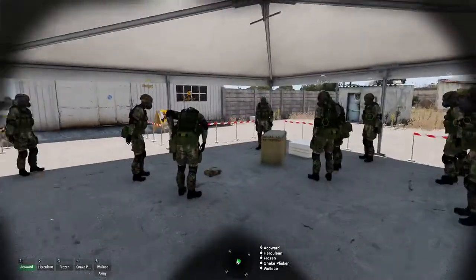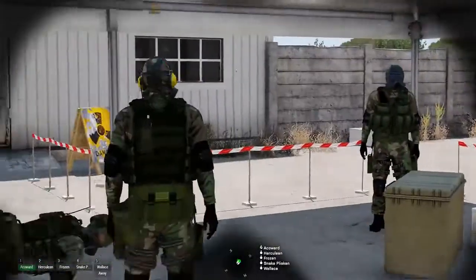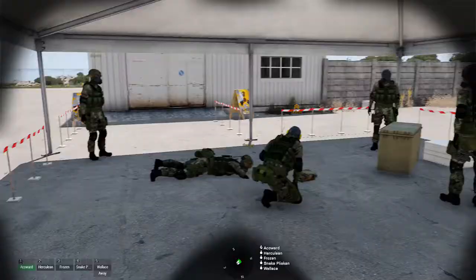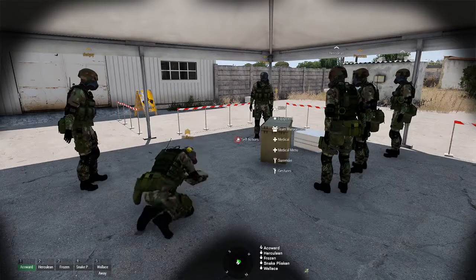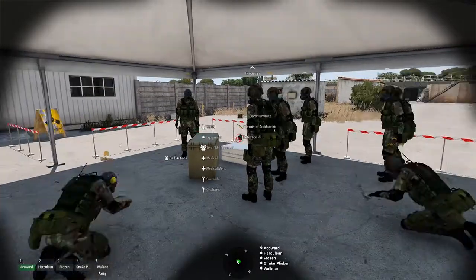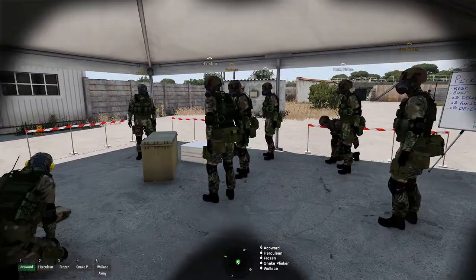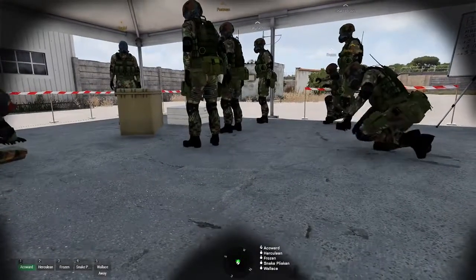I don't see anybody else wearing the wrong gear — okay, perfect. Right now you should be able to go into your ACE inventory and there should be a new option at top: CBRN. The first thing you want to do is hit your detection kit, and you'll see it'll say 'check self' or 'check area.' Check self will check if you yourself are contaminated. Check area checks if you're in a contaminated area.